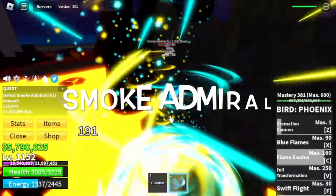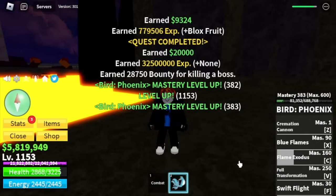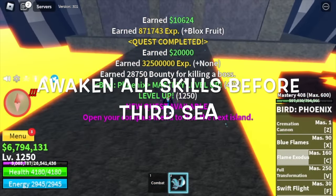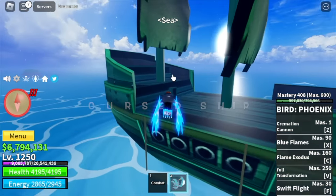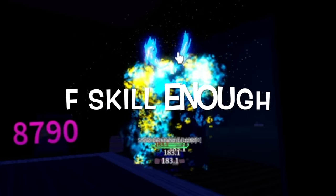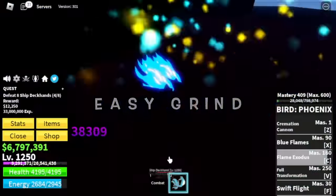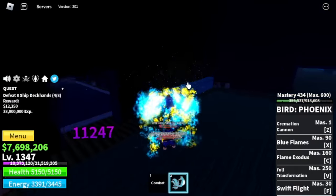Back to grinding — basically, Smoke Admiral is our dummy. We're gonna test our new skills on him. Target level here is level 1,250. We will awaken all the skills before we head to the third sea. Next island is the cursed ship. Our target will be the ship deckhands only. You can defeat them by just using your FE skill — continuous damage. They cannot damage you, which means easy grinding. Just keep on grinding until you reach level 1,350.